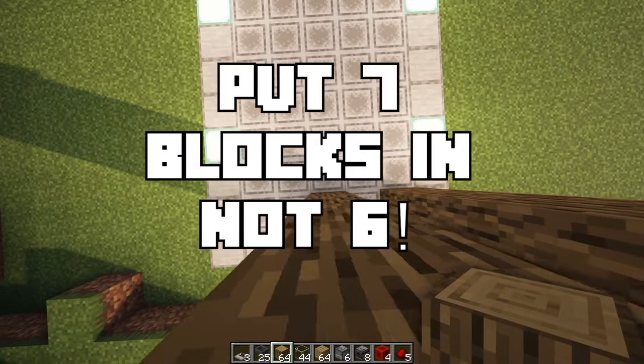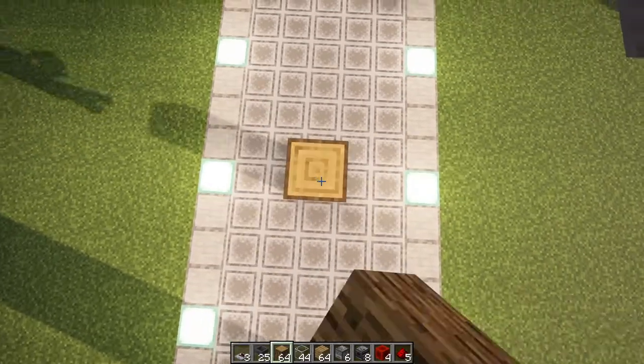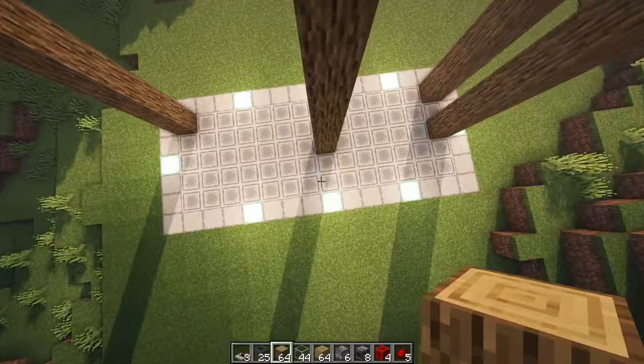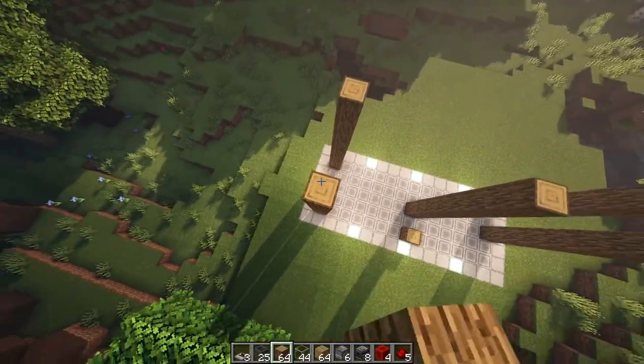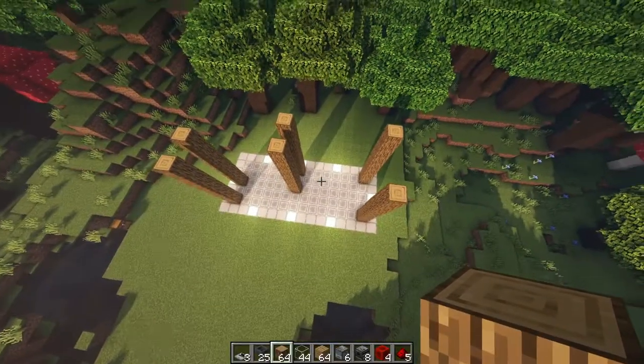Then you're going to go 6 blocks in from this log right here — 1, 2, 3, 4, 5, 6 — and you're going to place another pillar right here, 8 blocks high. Then make another pillar here, and here, both 8 blocks high on either side. Your layout should look like this.